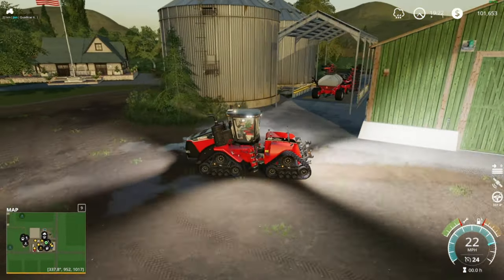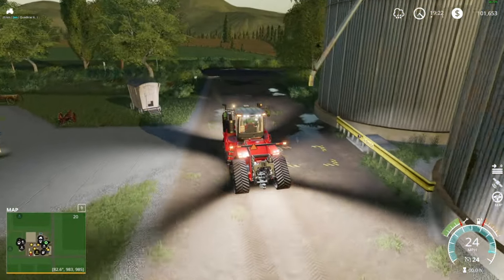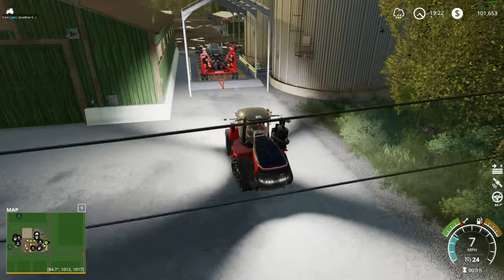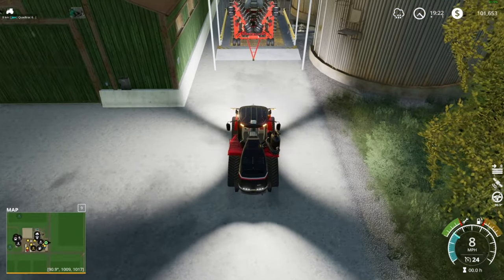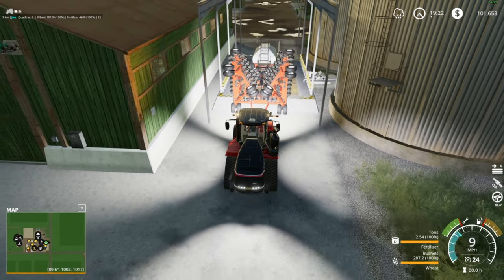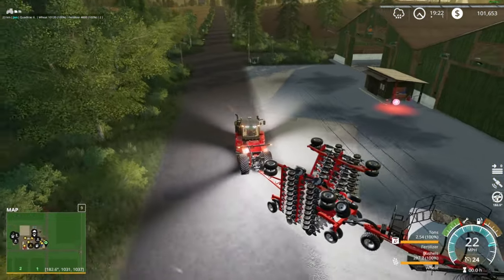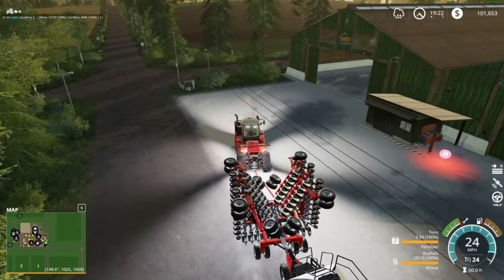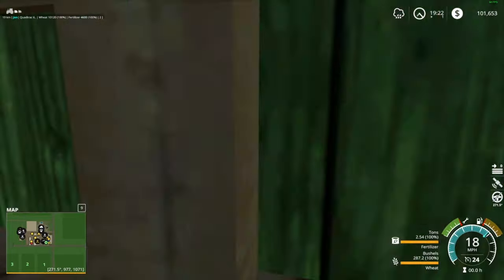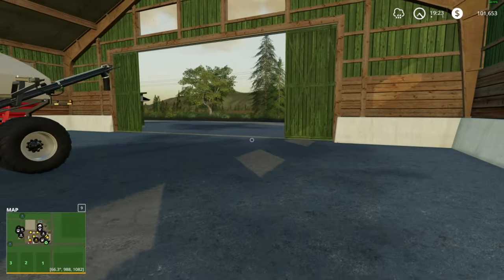During our two thunderstorms today it absolutely downpoured the first time, and really part of the second time it hailed here during the first storm. We haven't had hail in a while — it was small but still hail. It was absolutely insane. I was pretty happy when it blew over. Just please leave us alone, storms — jeepers. Now we've got cedar storage in the shed!